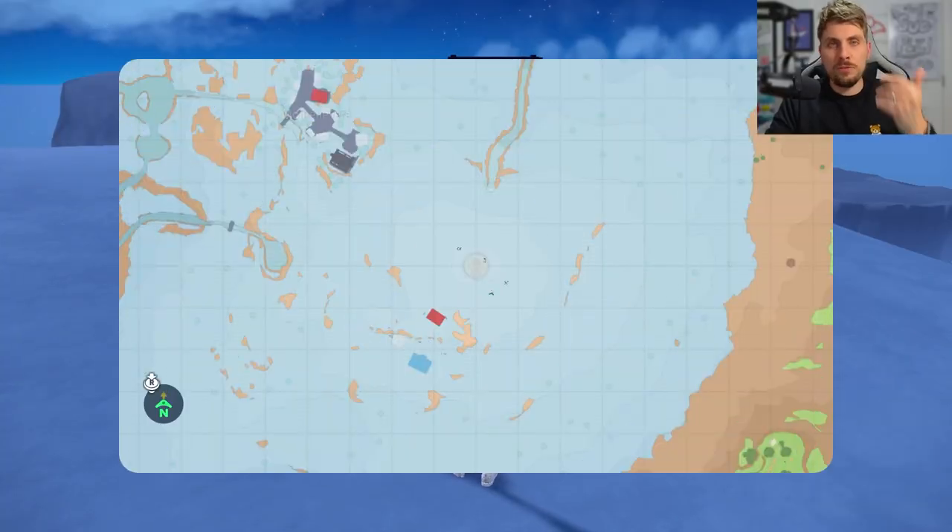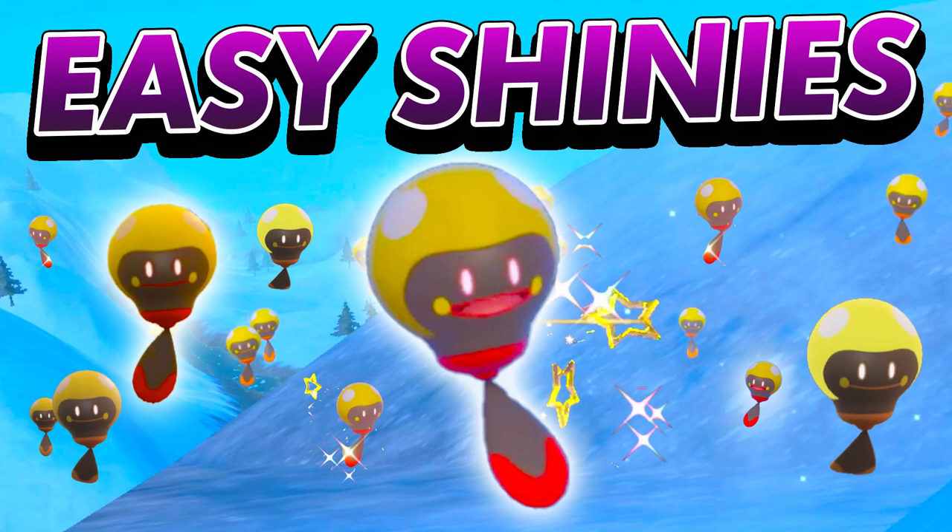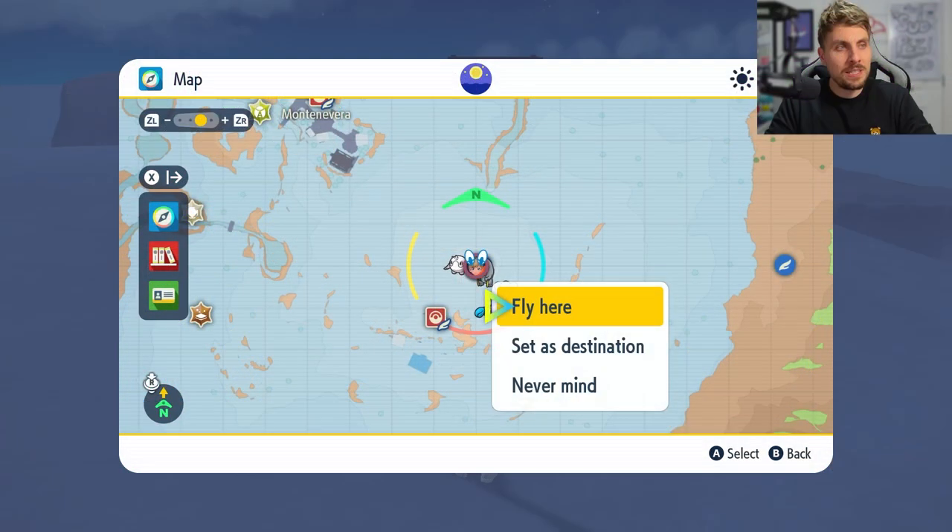Today's easy shiny hunt is going to be for Flamigo, the new fighting type Pokemon in Scarlet and Violet. This is probably the easiest method in these games to get this brand new Pokemon in its shiny form. If you're familiar with the Tadbulb shiny hunting video we did, it is very similar to that.